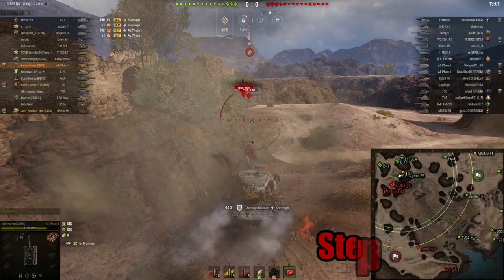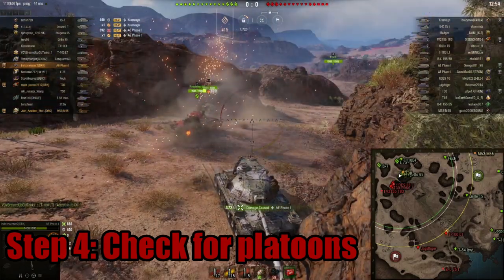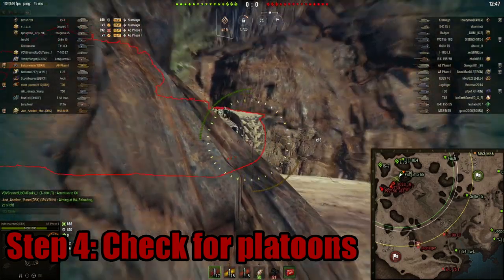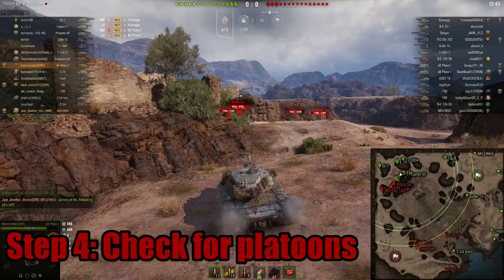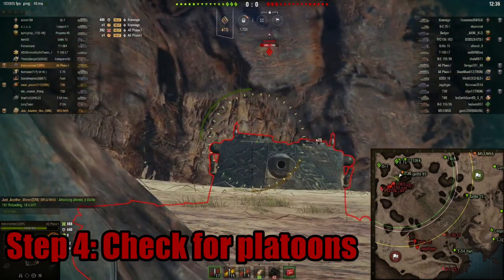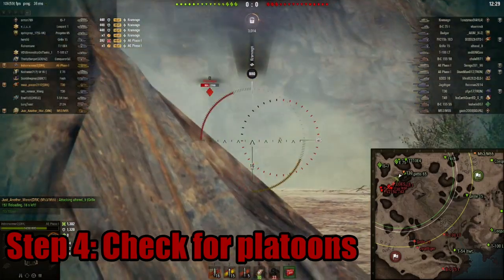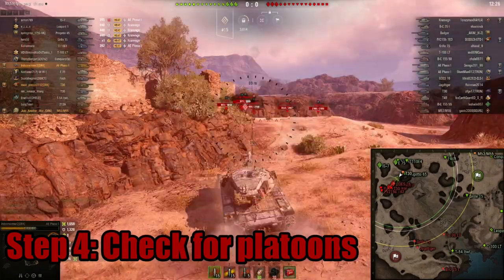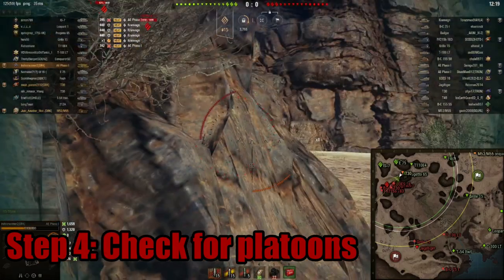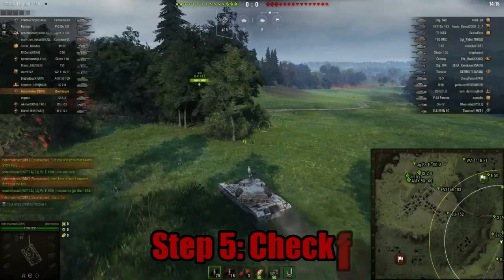Step four: check for platoons. Platoons are super dangerous — good players in similar tanks will be functioning together, making them a threat on whatever flank they go to. Top-tier platoons are particularly dangerous. If a platoon of good players is running the top of the list, formulate your plan entirely around them — counter them if you can, avoid them if you can't. Even if a platoon is in different tank types, keep in mind who is platooned with who, as they will support each other far more efficiently than randoms.